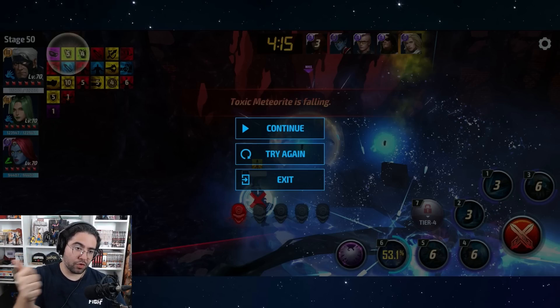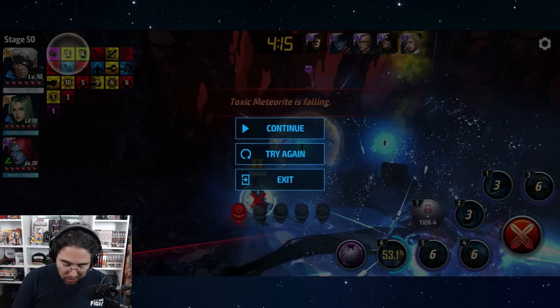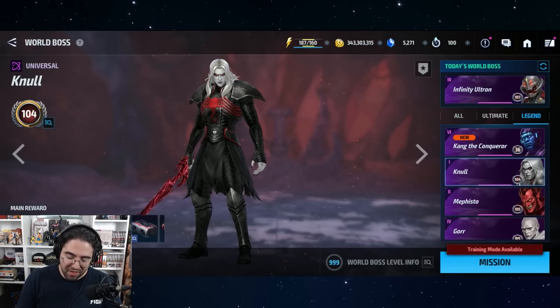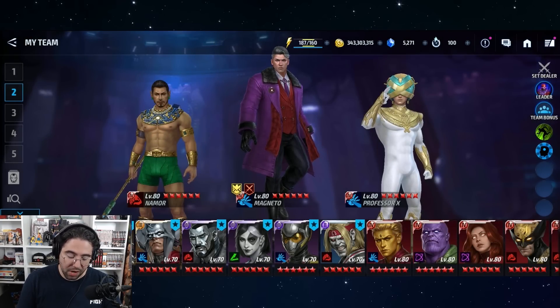That range between 7 and 9 depends on how fast your fingers are to cancel into different skills, especially if you're trying to do the 3-cancel-5-cancel-4-cancel-6 combination. But as you can see here, 4:15 - that's 35 to 45 seconds faster than the old uniform. It's a hell of a lot faster. Long story short: the new uniform is a hell of a lot faster.